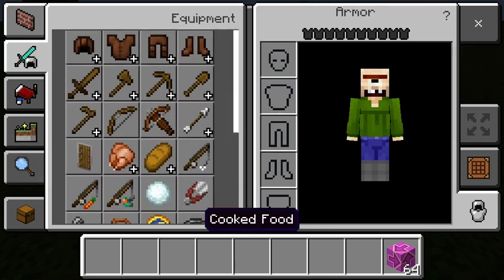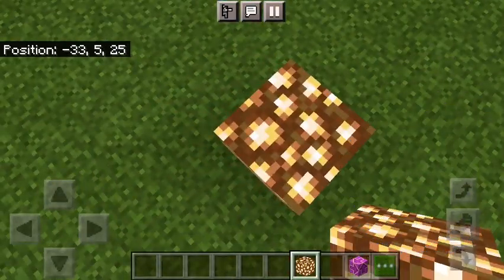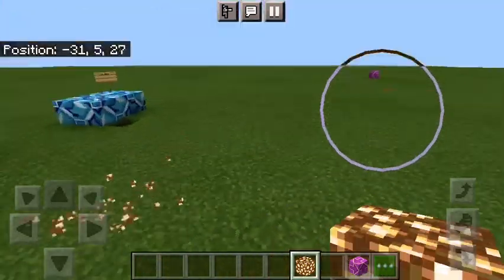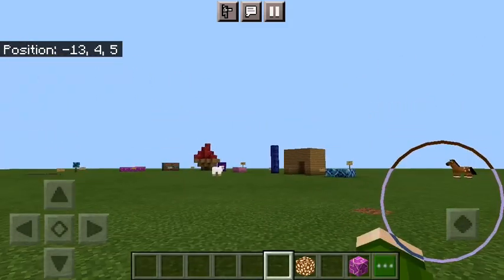Glowstone — wherever it is. If you'd like to see me make this item look good, leave it in a comment. Anything you'd like to see me make look good, leave it in the comments.